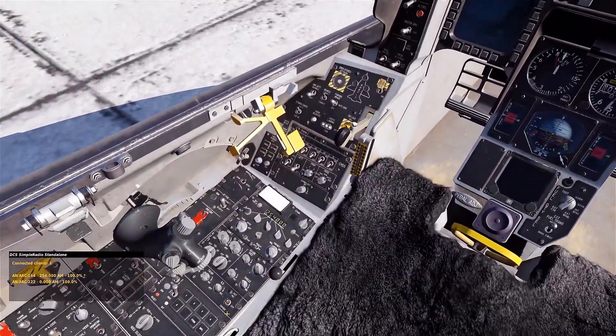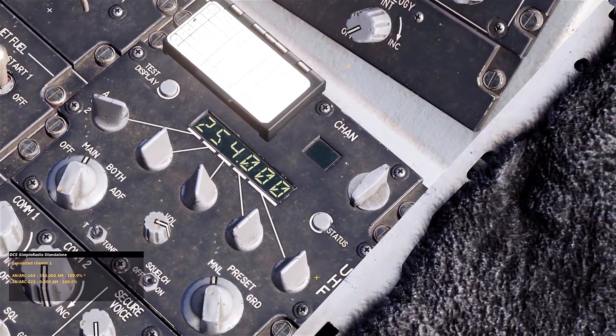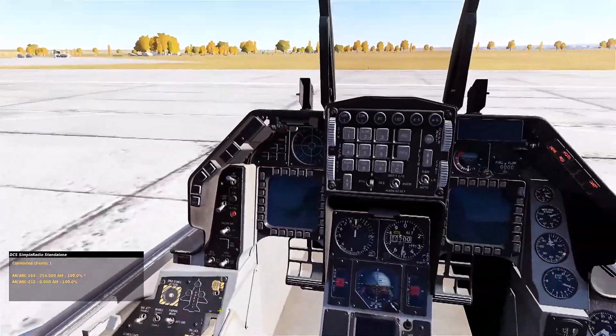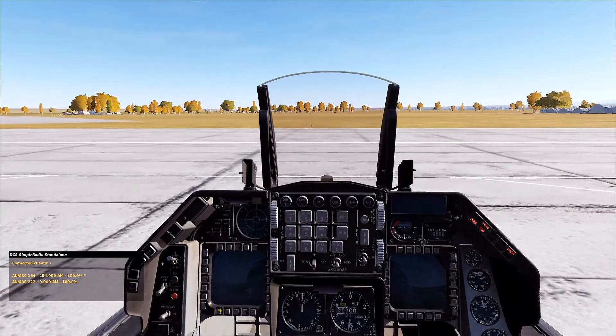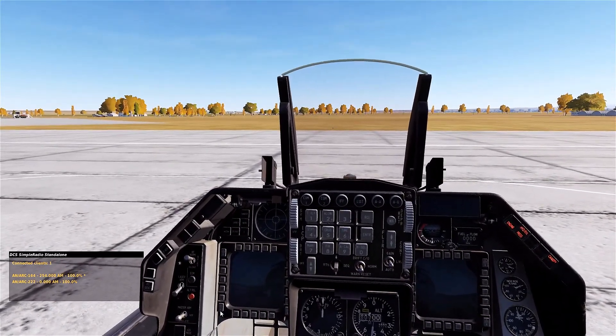From there you start up and then you can get your VHF running. Unfortunately, this radio does not transmit over VHF — it's only UHF, as you can see right over here: UHF. So you have to use that to get your startup clearance before you can get the jet up and move on to VHF. I hope this helps.